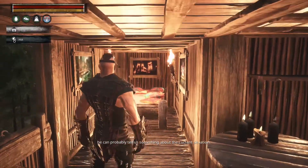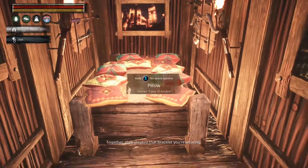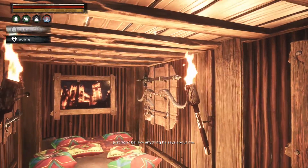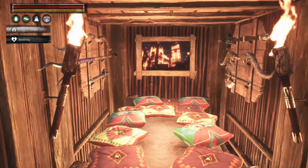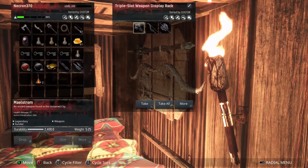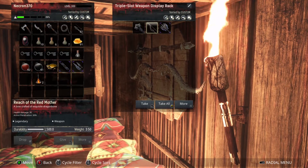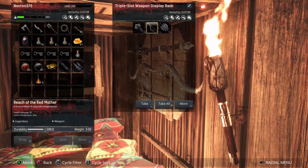And then over here we have my bedroom. I've got a bunch of pictures and a ton of pillows — looks so comfy, right? Just jump on in. We have weapon rack and weapon rack so that while I'm sleeping I can be reminded of my victories. We have the Male Storm, which is a hammer, and the Reach of the Red Mother, which is that bow, and then an ancient Umerian axe.